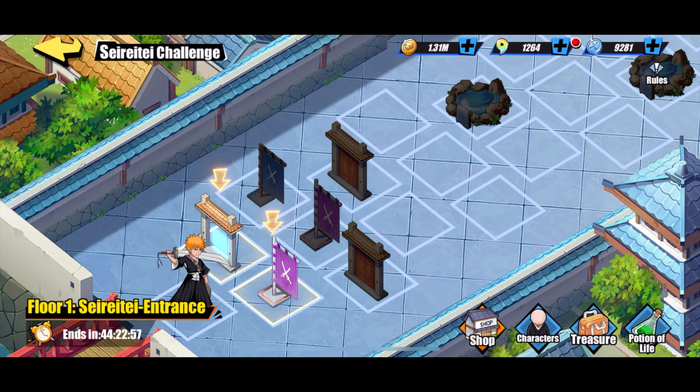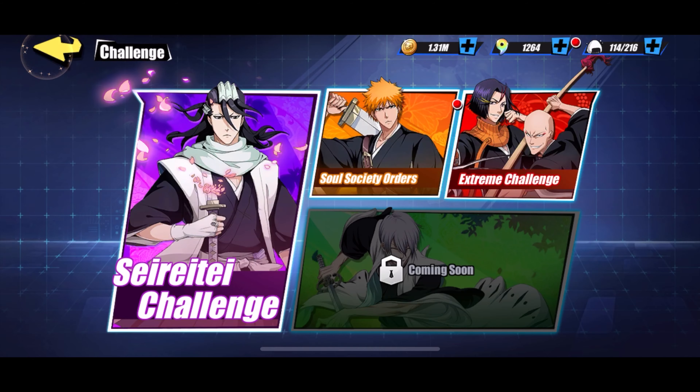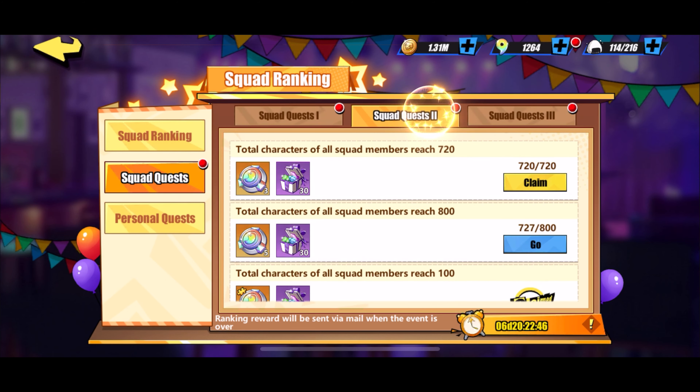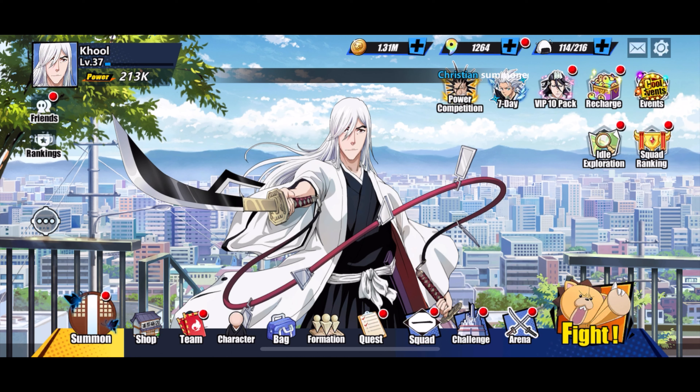The Soul Charity Challenge is where you can gain some of those items I've shown you. The squad quests give some good rewards too, but they don't directly help your power. That's about it — this is a quick overview of all the ways you can power up efficiently in this game.